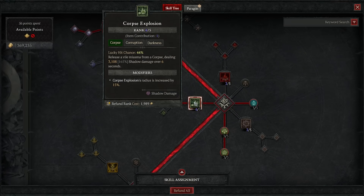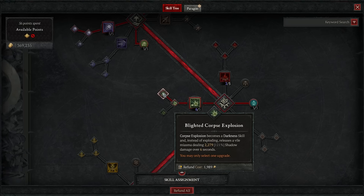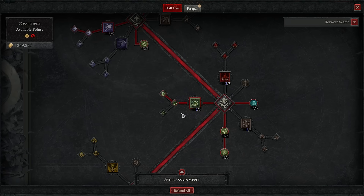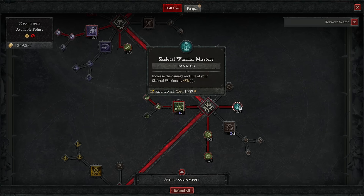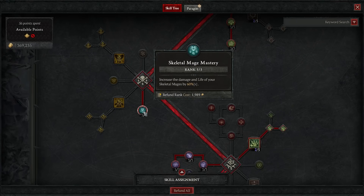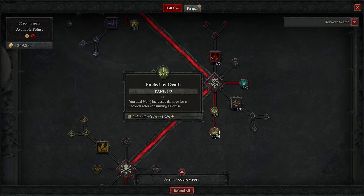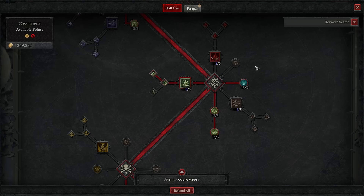Then head down and take Corpse Explosion — another big damage skill. Put a point there, branch out the radius increase of 15%, then branch again so it becomes a darkness skill: instead of exploding, it releases a vile miasma dealing shadow damage over six seconds. Now we've got damage over time from Blight and from Corpse Explosion — the whole screen is doing huge AOE damage constantly. Then three out of three the passive increasing the damage and life of your skeletal warriors. Then five out of five the skeletal warriors upgrade, followed by three out of three the passive that increases the damage and life of your skeletal mages. I'd also take the passive: consuming a corpse generates six essence, and three out of three the passive giving you 9% increased damage for six seconds after consuming a corpse — which triggers every single second.